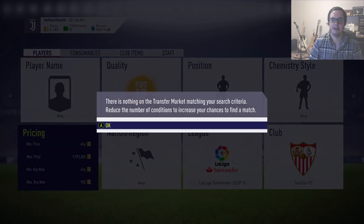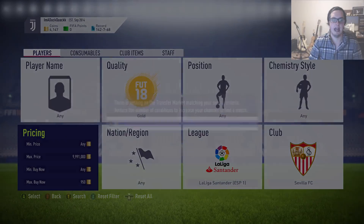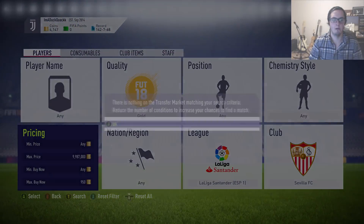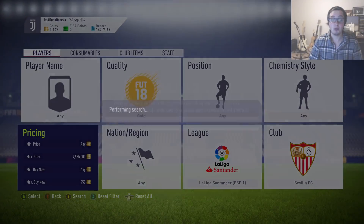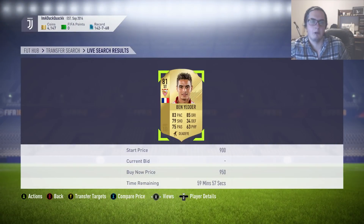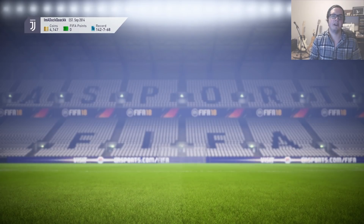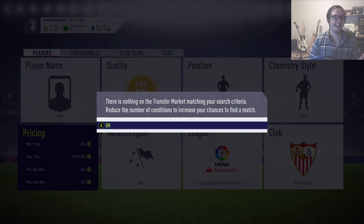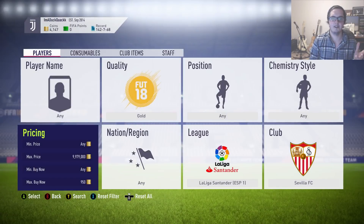Almost every search right now is giving us a player. Any SBC that drops requiring lots of players or causing the market to change is going to affect prices — and that's when sniping potential is strongest. It's easy filters: look at the SBC, check player prices, find a cheaper price, remember tax, snipe, and instantly sell for profit.